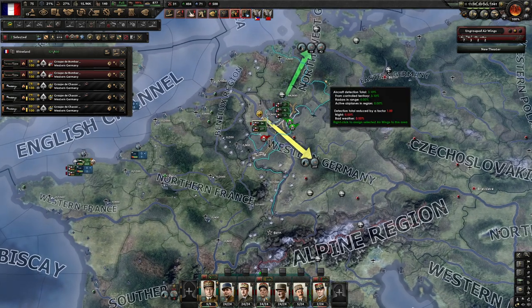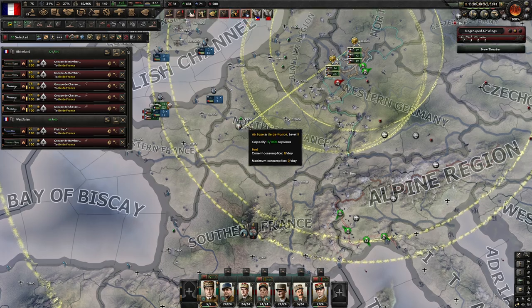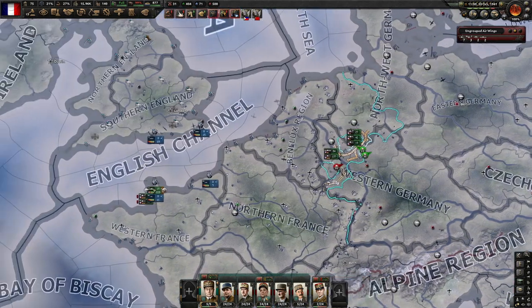Air wings with no mission assigned — it looks like your whole air force has been shot down. We'll send them all back to Paris for an air show, and we'll think of something to do there.